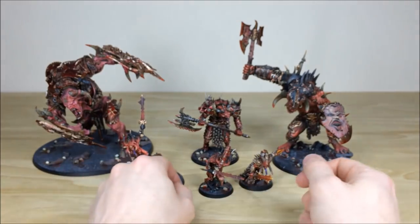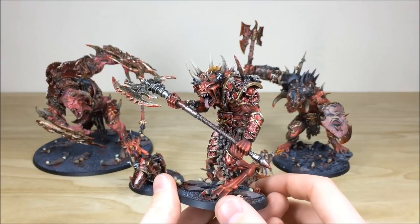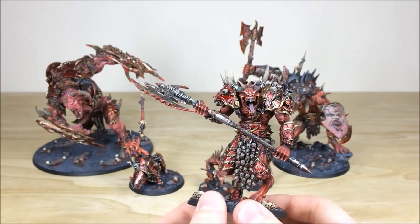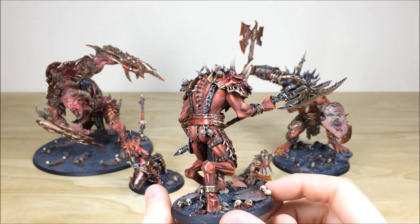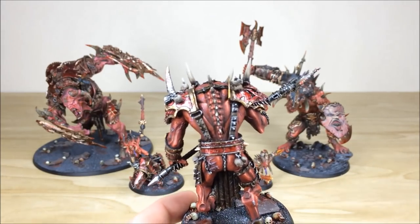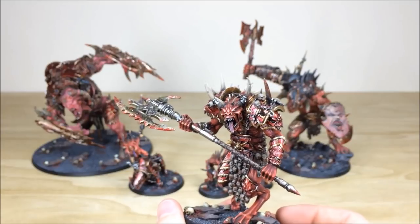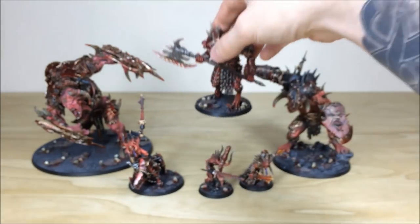Next is the Forge World Demon Prince of Khorne — always a great model. All areas of detail are fully highlighted and picked out: teeth, tongue, eyes, and bone work. Moving around the back, the leather areas have nice detail work, the skin has cool highlighting with areas of purple on the veins. Every individual skull is fully highlighted, and blood has been used throughout — quite a lot of it, as you'd expect on a Khorne army.